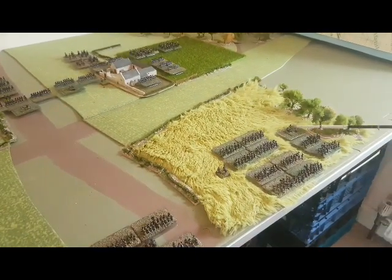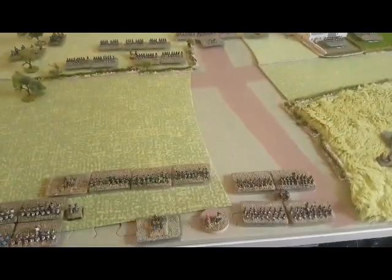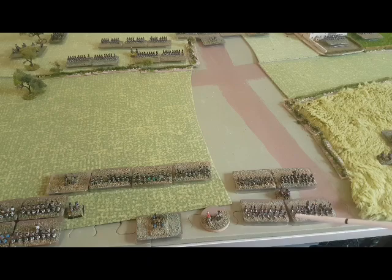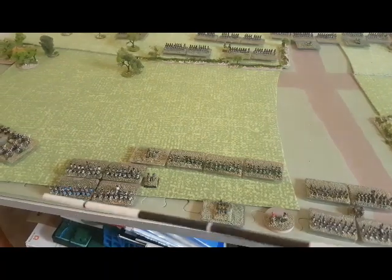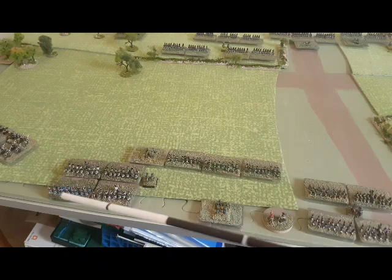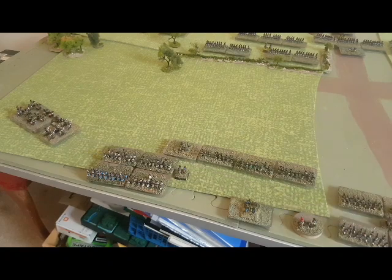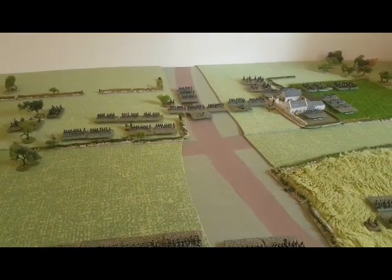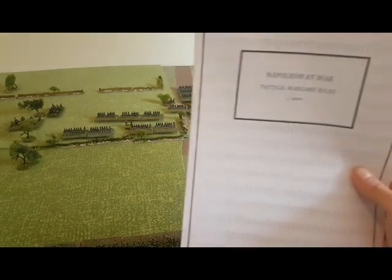Swinging down we can see the French corps under Bertrand. The French division is divided into two brigades. We have the Württemberg division with the commander and reserve artillery, and then a further division made up of Italian troops — Italian light, line, and Milan Guard. On the other side we have some more Württemberg cavalry. That's the main setup for this encounter.